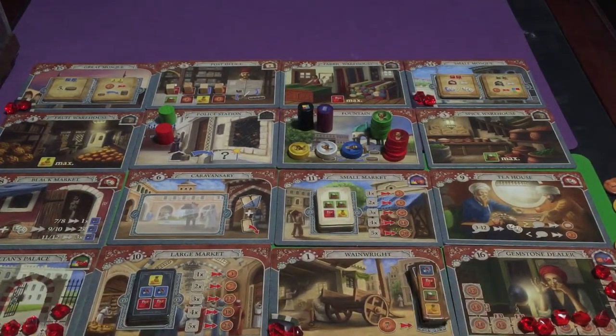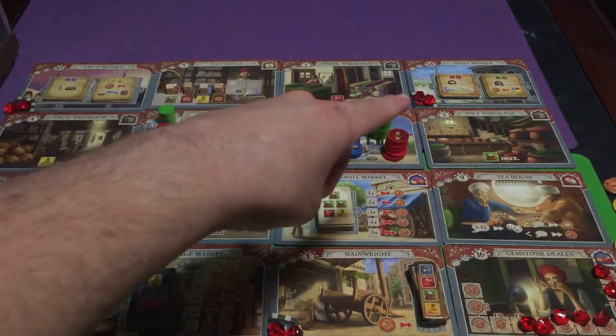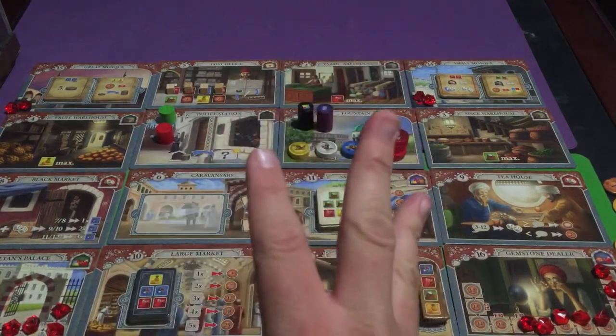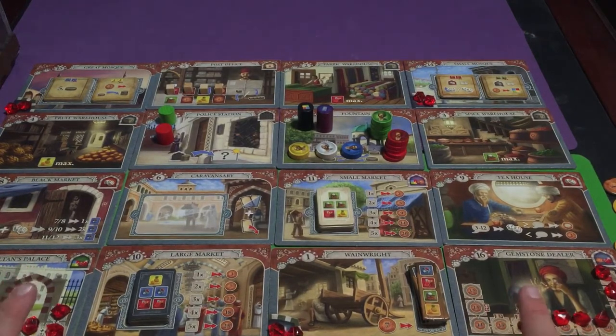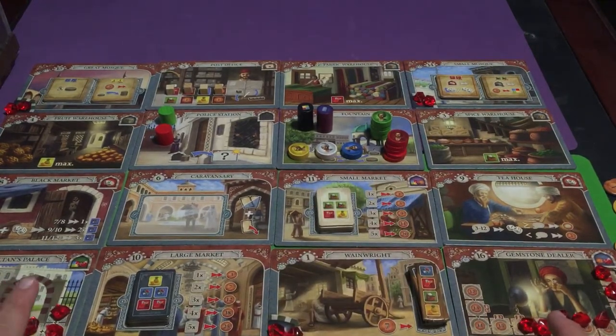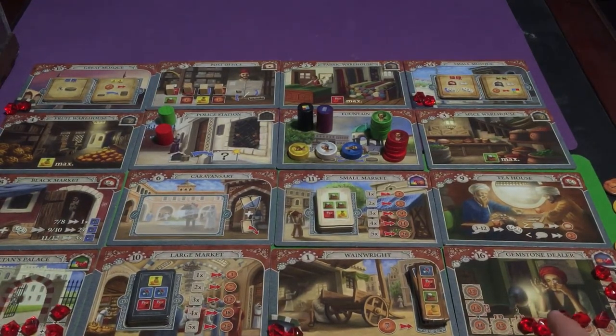So those are all the different ways you can collect rubies. If you get a ruby from the Great Mosque, the Small Mosque, and the Wainwright, that's three rubies — meaning you need three more to win. If you then get one from the Sultan's Palace and one from the Gemstone Dealer, you still need one more ruby, which you'd have to get from either the Sultan's Palace or the Gemstone Dealer.